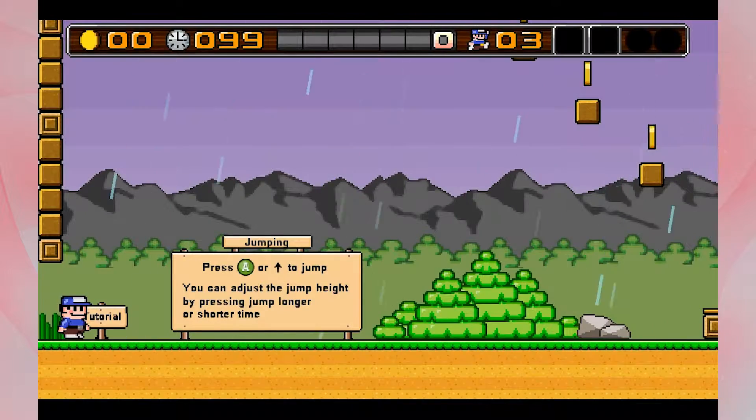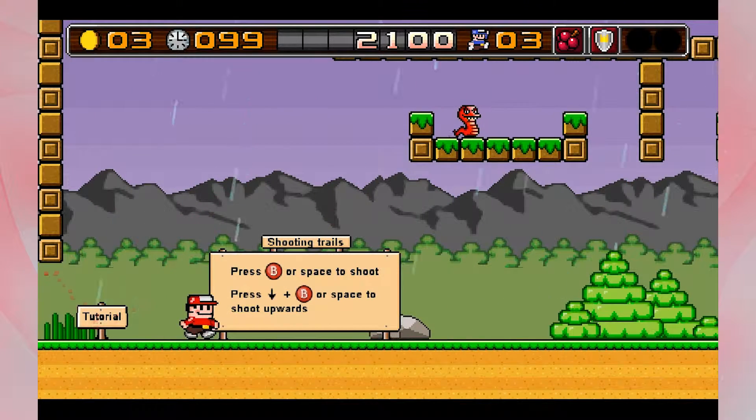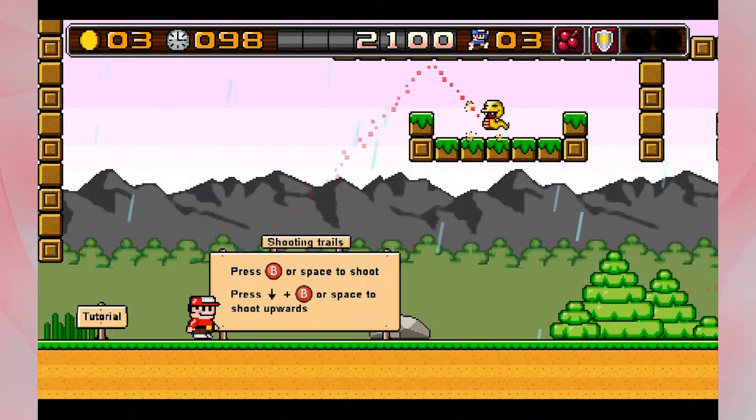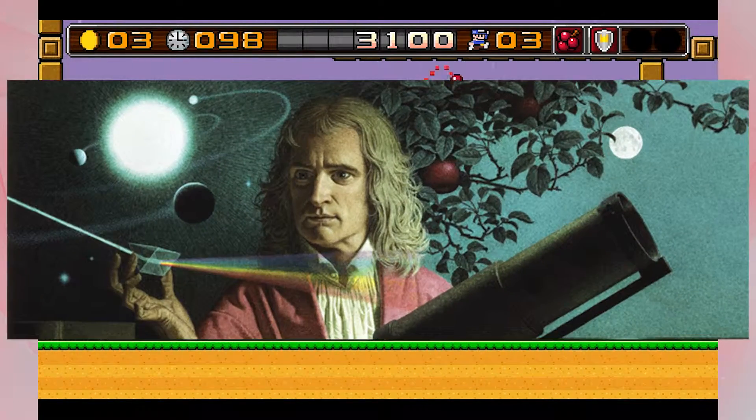Like any game nowadays, you start with a tutorial that shows you how to jump, teaches you about the power-ups, and teaches you how to use the power-ups by using physics — you know, physics. That class in high school you failed, but you took it because you thought it would be a fun class. But when it's all said and done, it's just a glorified math class. Stupid Newton.